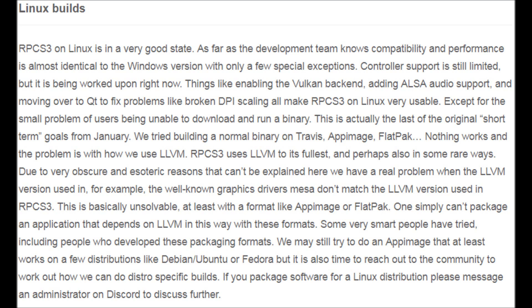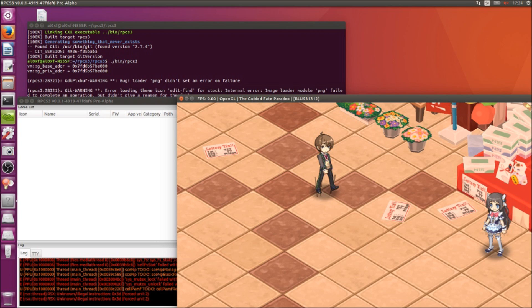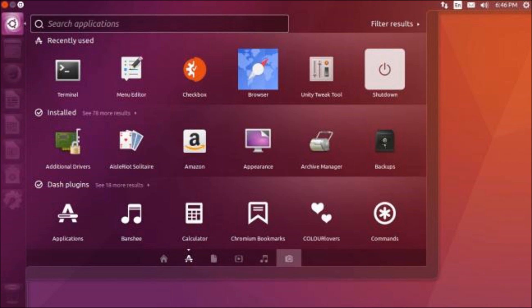Linux builds are almost identical to Windows now. Controller support is still limited but it's being worked on. Vulkan, ALSA audio support, and moving over to Qt — which fixed broken TBI scaling — all helped to make it usable. They are having issues trying to download and run binaries, as there are complications with the way they use the LLVM recompiler. They are basically stuck on this issue right now, but think they could at least make some binaries for Ubuntu or Fedora.